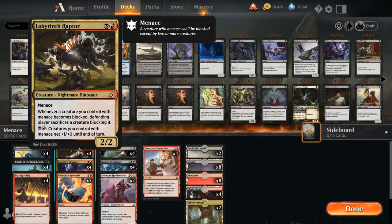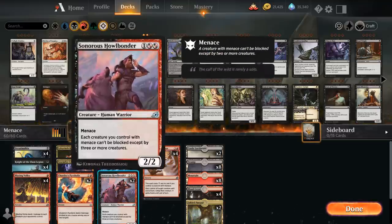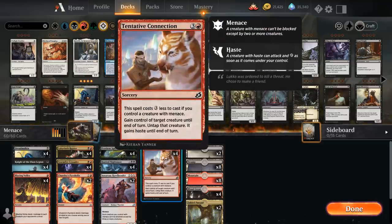Almost every creature in the deck has Menace, so this also makes for a nice mana sink in the late game. We have two copies of Sonorous Howlbonder as a 3-mana 2/2 human warrior with Menace, saying each creature we control with Menace can only be blocked by three or more creatures — which roughly translates into our Menace creatures becoming unblockable. We also have Tentative Connection, which normally costs four mana to gain control of a target creature until end of turn, untap it and give it haste, but if we control a creature with Menace it costs three generic mana less — so just a single red mana for this Act of Treason effect.